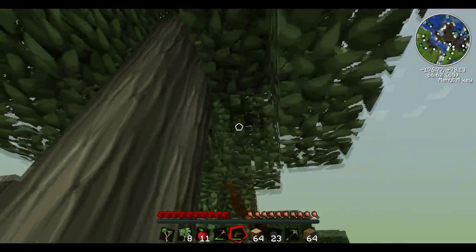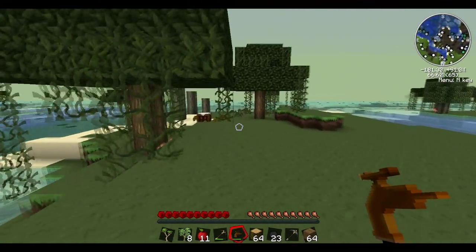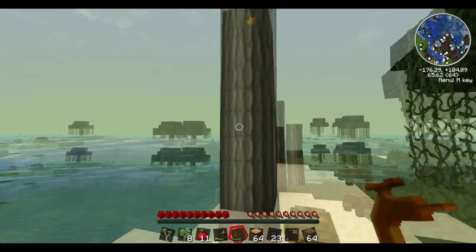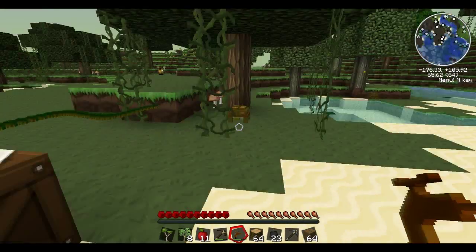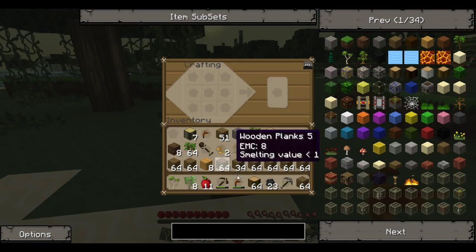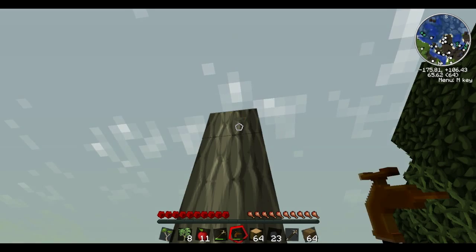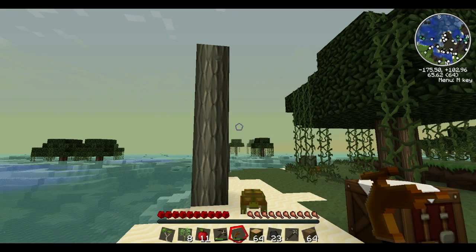So I took all the leaves off of these ones and they do have rubber. This is what it looks like — this is actually resin, not rubber. You have to create a tree tap, which is this thing I'm holding. It's very easy to make — you just put wood in this shape and there you have a tree tap. I think you can use it either 10 or 15 times. You just right-click on the tree and it spits out 1 to 3 sticky resin.